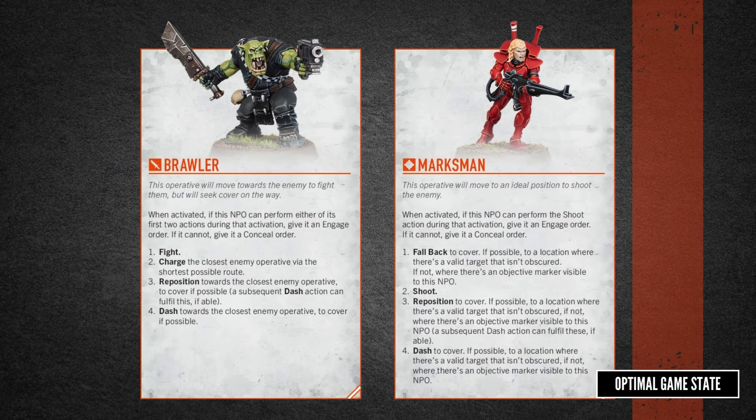Once you've worked out which NPO to activate, you check one of two behavior tables depending on whether they're a Brawler or a Marksman. This does mean developers could add in another category later — like a Leader or Controller — with different options and profiles. Each time you get an action, you step through four conditions to determine exactly what you're doing next.